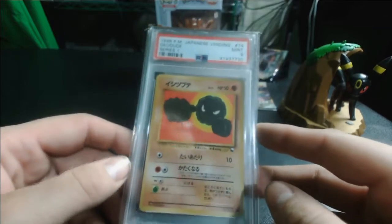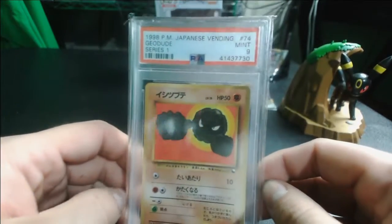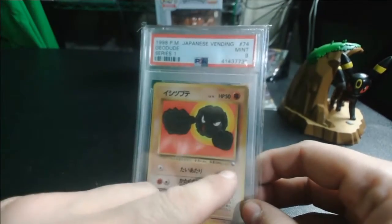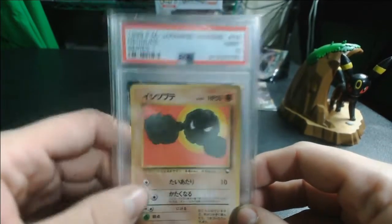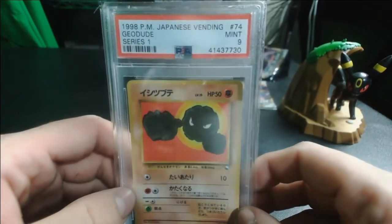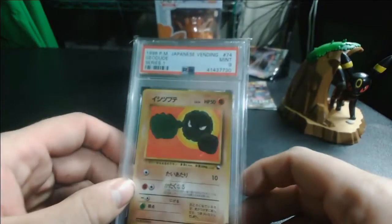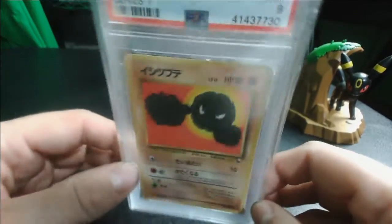If you ever see these anywhere, just pick them up — they're all amazing cards and they're pretty much worth it. They go for four or five bucks a piece in the consumer market, but there are a lot of them that are actually way more expensive. Anytime you see this pack icon on a Japanese Pokemon card, just grab it — it's amazing and you will love it forever. Now let's get on to our Rebel Clash pack and see what we can get out of it.